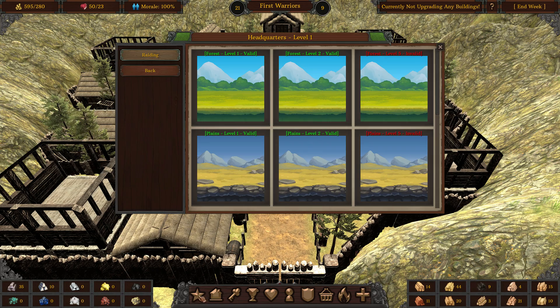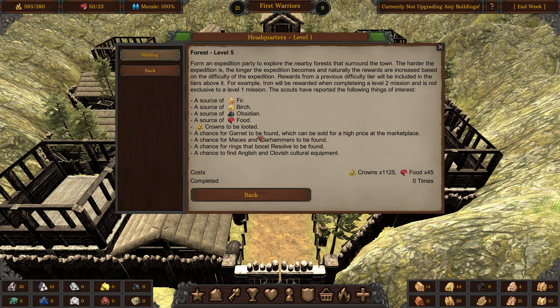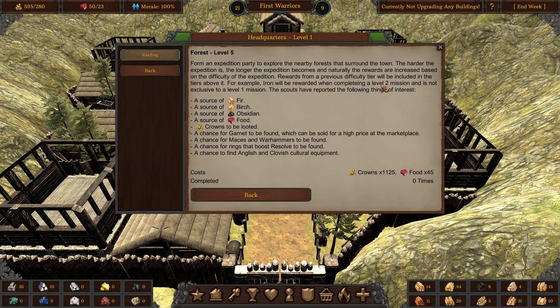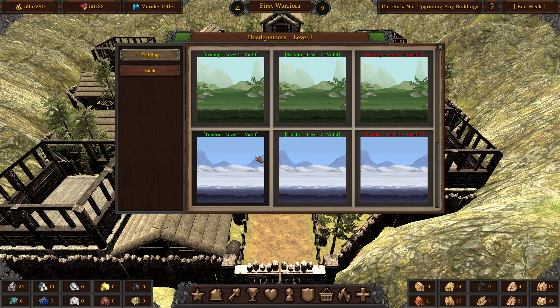In the beginning, you'll be very hard-pressed for money. This is the headquarters where you can actually send them on missions. A level 1 mission will also give you a bit of everything — some resources, some crowns, some food. The reward for level 1 missions is very bad. Level 2 is good, but it will cost you crowns and food. The 5th level gives you a higher chance to find equipment and a lot more gear, though that is still a chance. You can also get rings, which are very important as they're flat bonuses. You also have a very high chance to find cultural equipment, and there are five environments: forest, plains, desert, swamp, and tundra.